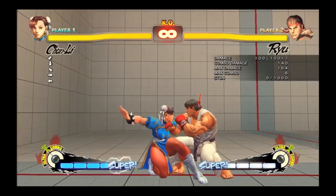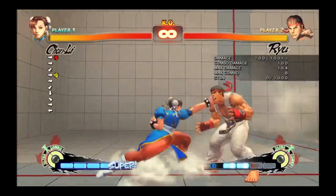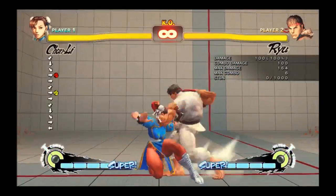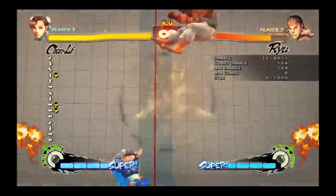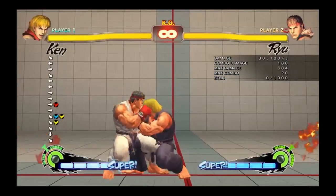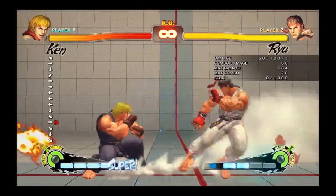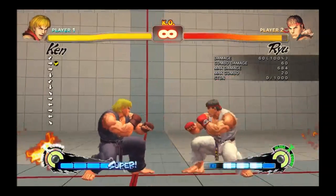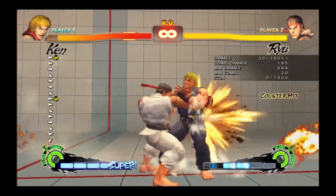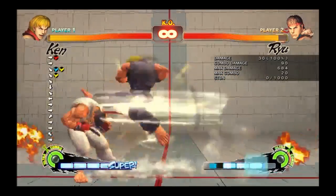This change also means Shoryuken FADC backdash became a little more unsafe. You can tag these with a poke if you're watching for them, depending on your character. For most characters, it's impossible to option select between forward dash release and backdash, so you should try and find a good neutral option between the three.